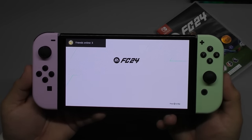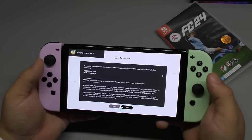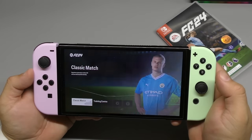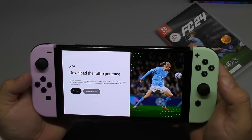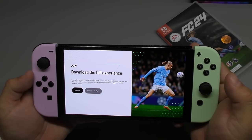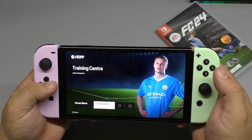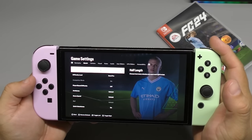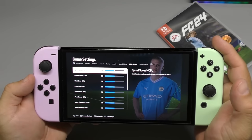It's in the game — yeah baby, it loaded pretty fast. It's showing a prompt: 'Download the full experience to play the full title — Ultimate Team, Career, Volta Football, Clubs, Online, and all of the licensed teams.' But it's cool that we can start playing right away even without the full download.